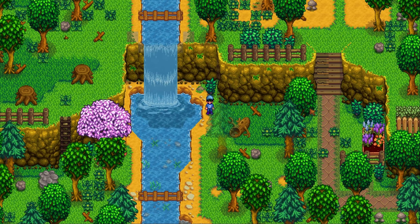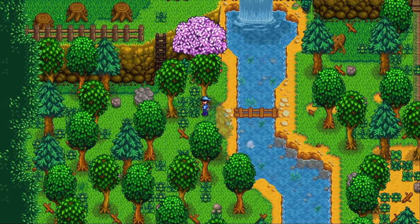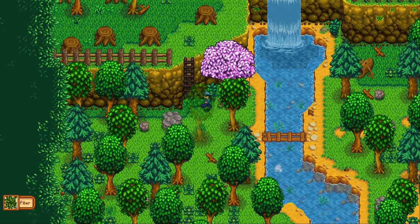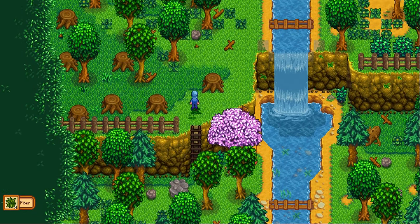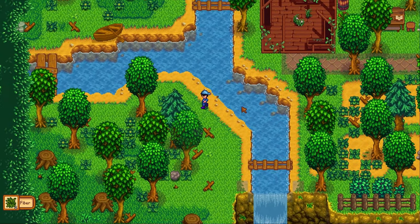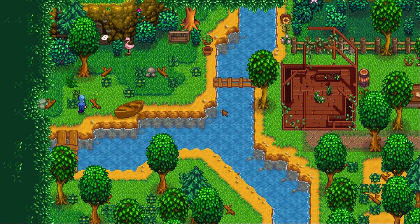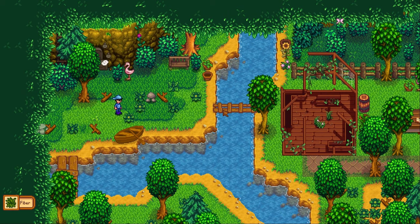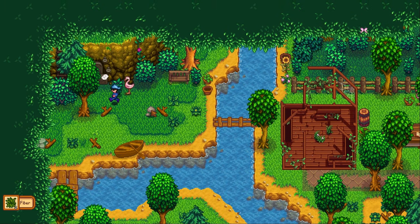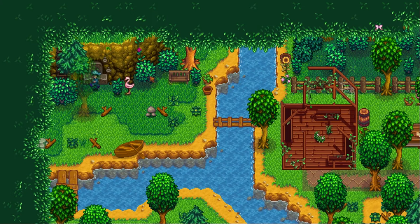I can see another ladder over here, gonna get up there. More hardwood. Nice. Is that a boat by there? Gonna go up over this bridge. Another flamingo. And Grandpa's grave. And I can see another ladder there. Grandpa's grave there.